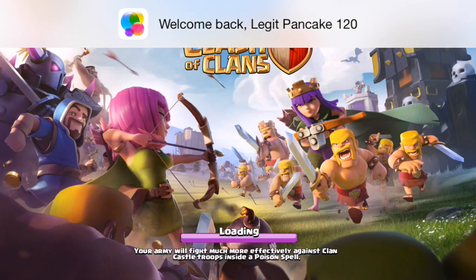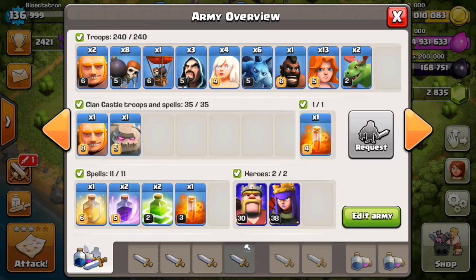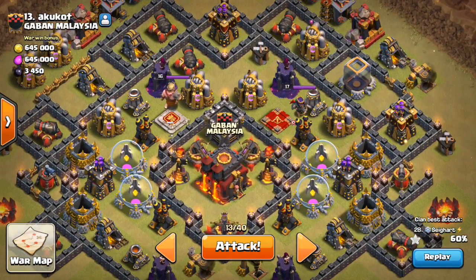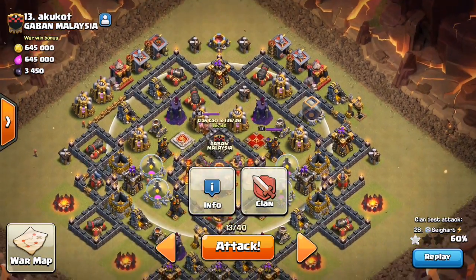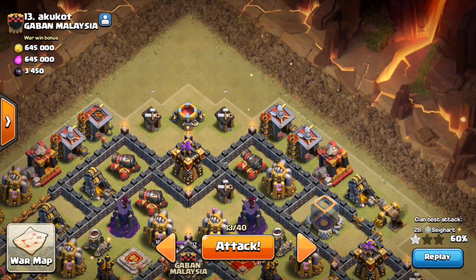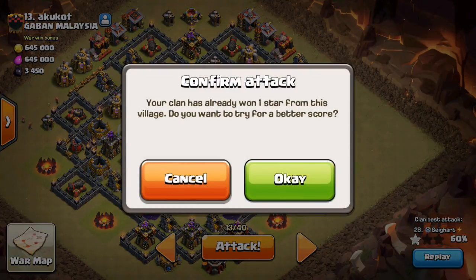I did turn off my notifications for the most part, so shouldn't have an issue there. Let's make sure we have everything: the Valks, one Valk with my king to help clear out the other side of the funnel, the two jumps, the two rages, the poisons, the king, the queen, the heal. Everything's actually looking really good. We're taking a look at number 13 here, so let's go ahead and get this thing rolling. The CC radius is close — the queen might aggro it, but I have the hog because I'm suspecting she won't get the full lure.